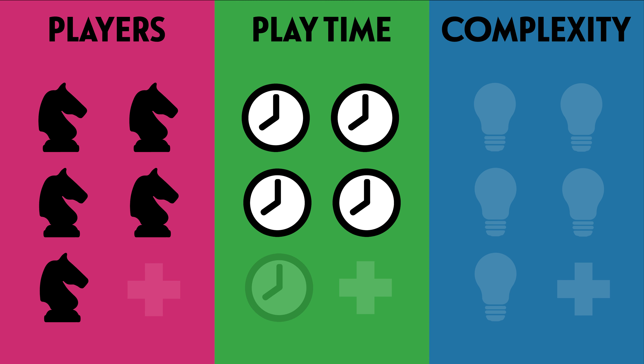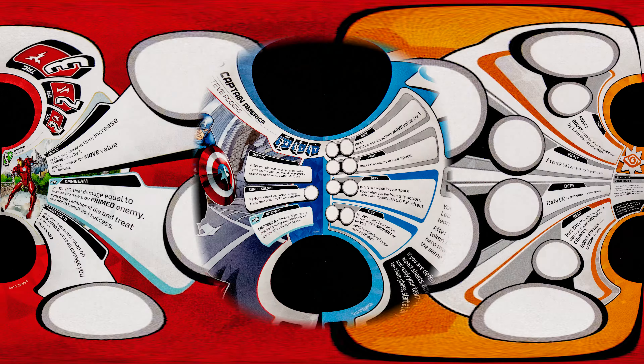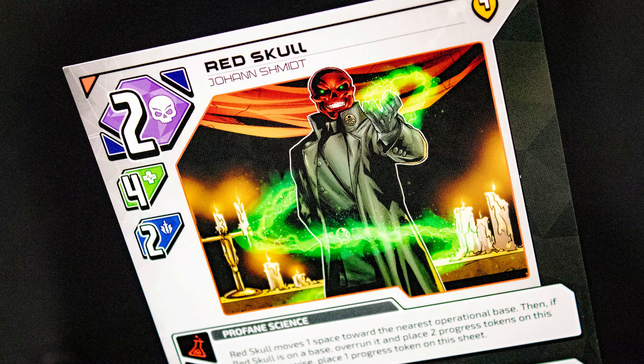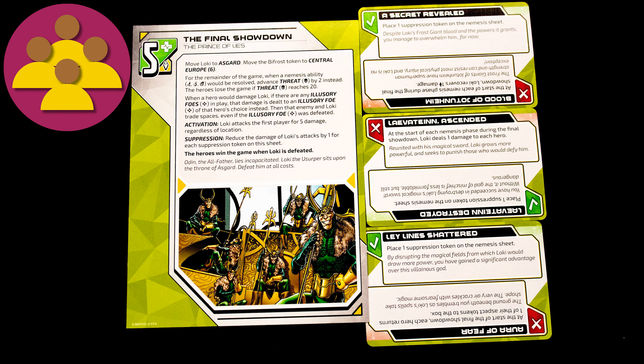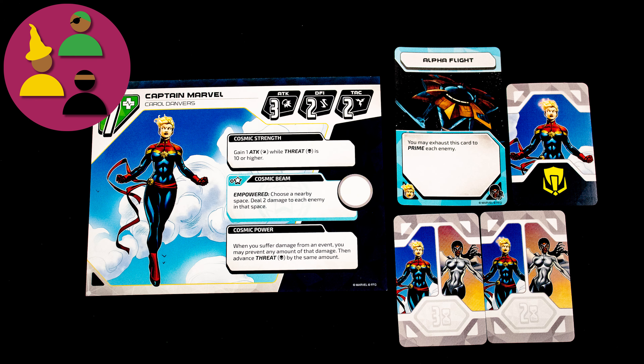It's a game for 1-5 players, playing time is long, and it's a pretty complex game. You are the Avengers, or SHIELD, or Dagger, or some other bunch of acronyms that stand for a superhero group. It is your calling to defend earth from a villainous mastermind. The goal is to defeat the nemesis, but first you must deal with their three-stage plan, leading to a final confrontation with its own win condition. Players lose if the hero is defeated twice and they run out of time.